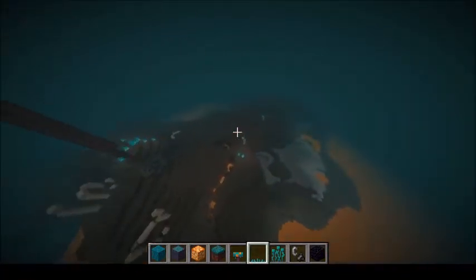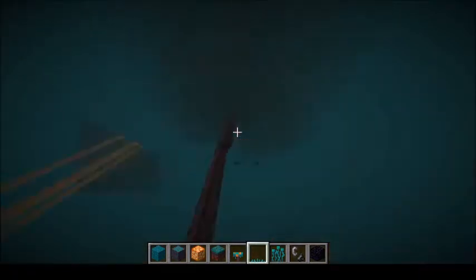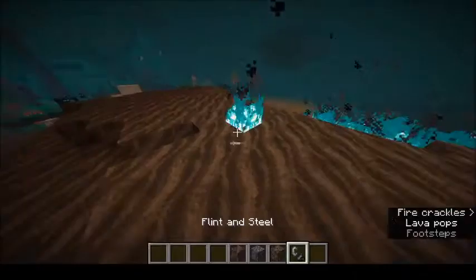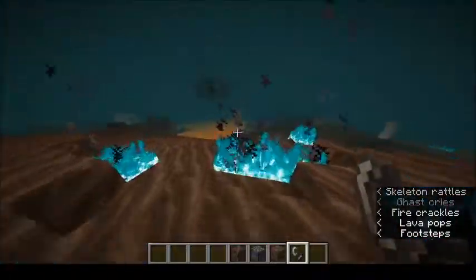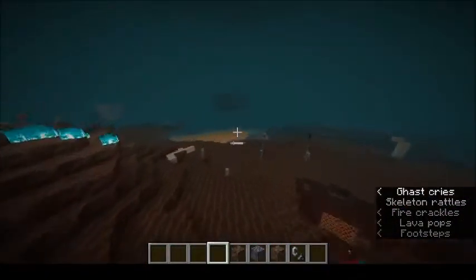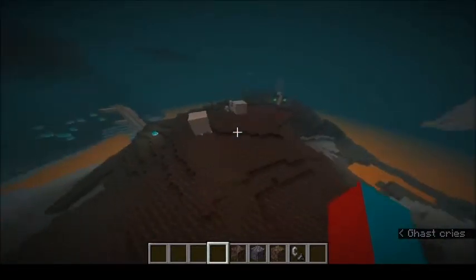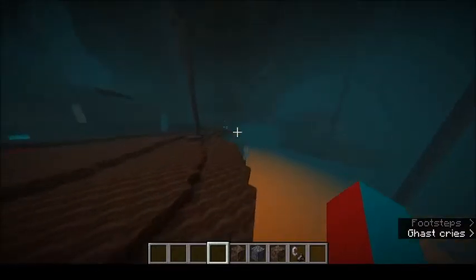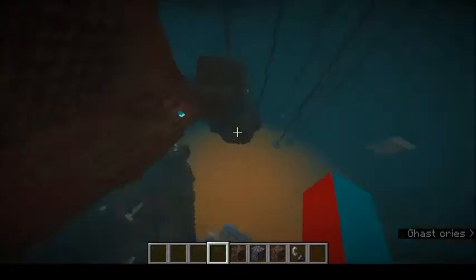It is the Soul Sand Valley. I honestly don't know how you pronounce basalt. I'm going to clear all this stuff out of my inventory. There's basalt, there's soul soil — not to be confused with soul sand. And if you light that on fire, you get the blue fire. I should not have gotten rid of my flint and steel. As you can see there, it lights you on fire orange instead of blue, which hopefully they'll change in a later snapshot. The original nether biome is now known as the Nether Wastes, and it seems a bit harder to find.